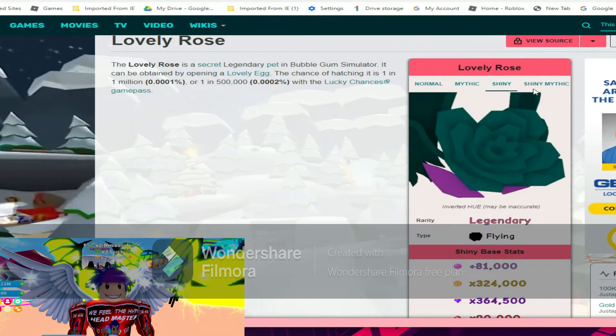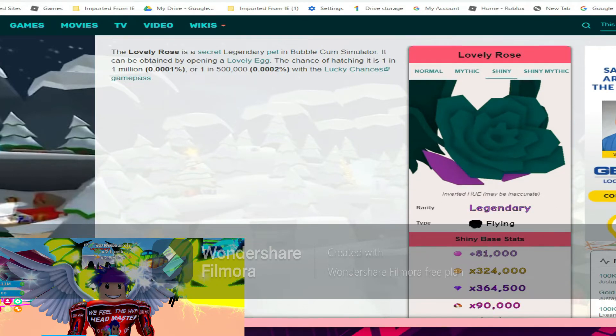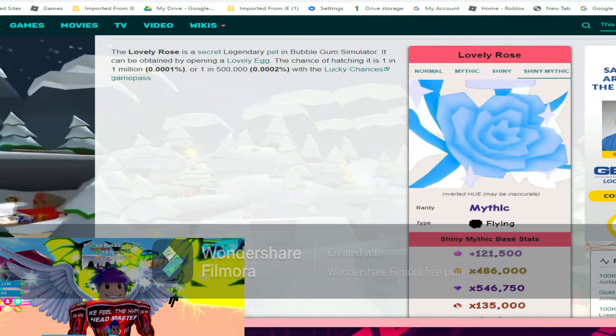Next we have the shiny lovely rose — stats are at 81k bubble blowing power, 324k coins, 364k gems, and 90k world currency. Next we have the shiny mythic lovely rose stats at 121k bubble blowing power, 486k coins, 546k gems, and 135k world currency. That is extremely up, guys.